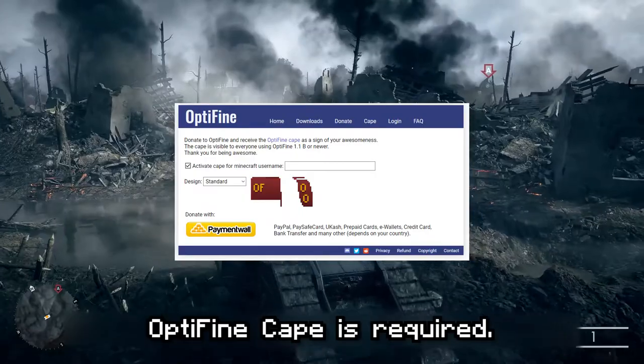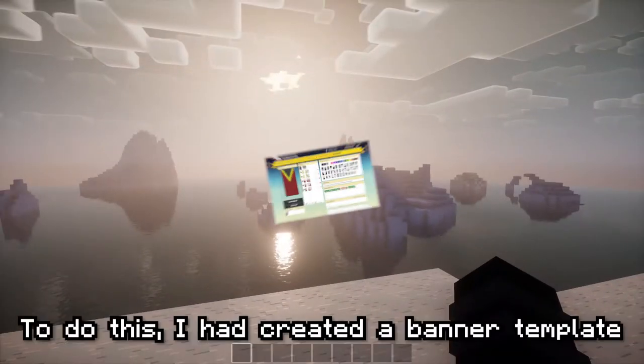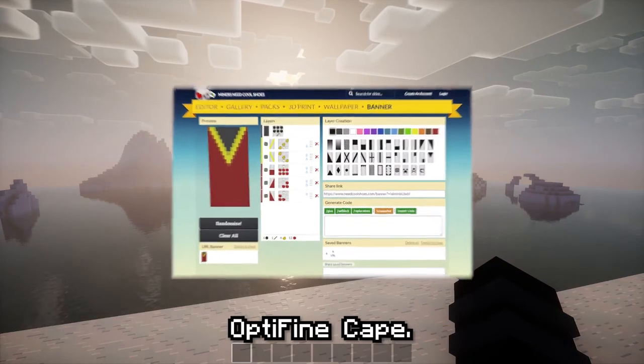An OptiFine Cape is required. You can buy an OptiFine Cape hat. To do this, I have created a banner template for you that you can use for your OptiFine Cape.